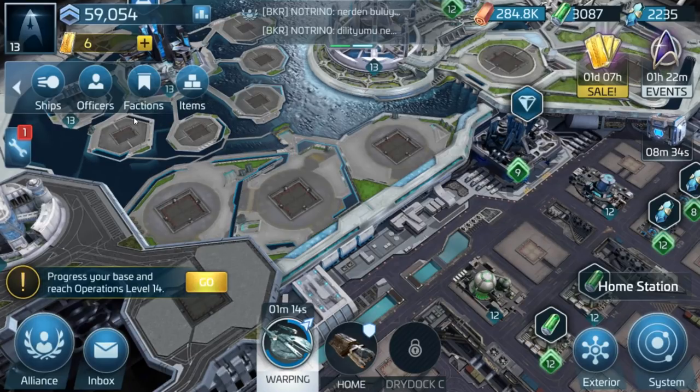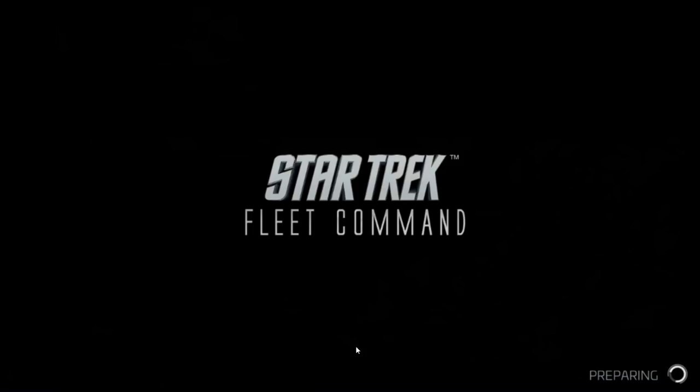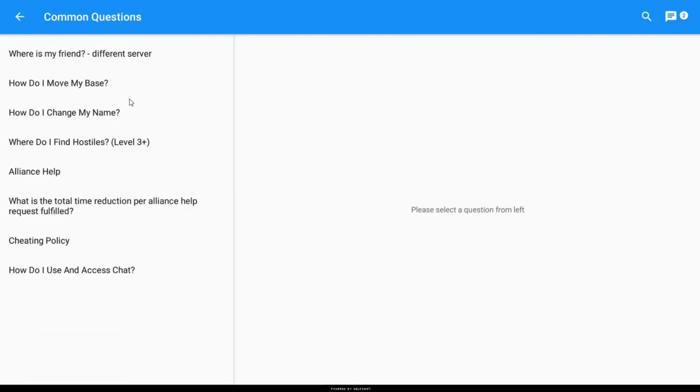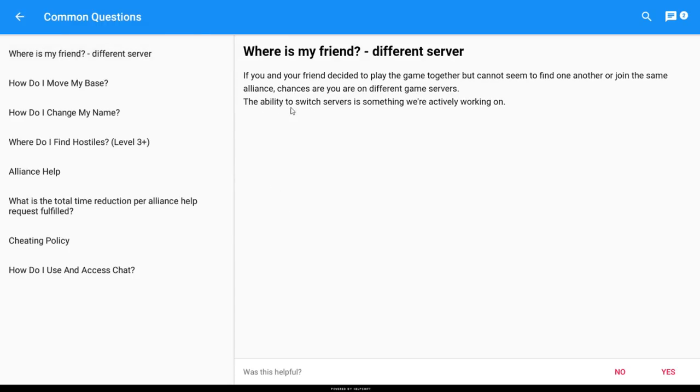Someone asked on my previous video about finding your friends in the game. If you've got a friend in real life who plays, join the same alliance so you can play together. To check if you're on the same server, go to a system, position yourself around a planet, and both meet up there. If you're both there but can't see each other, you're on different servers. The game itself actually confirms this — it says if you can't find one another or join the same alliance, chances are you're on a different server, and switching servers is something they're actively working on.